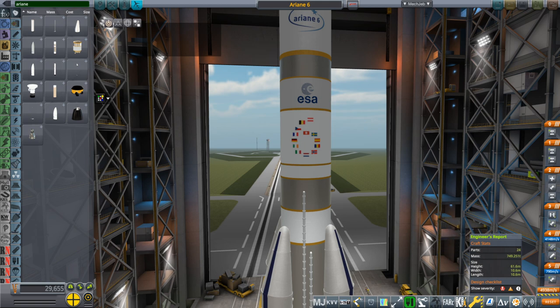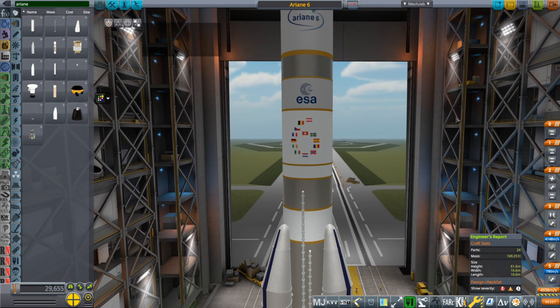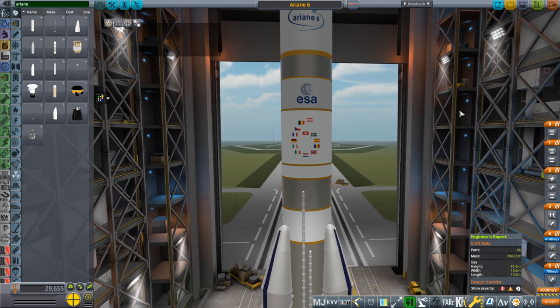Hello everyone and welcome to a video on the EDB Real Rockets mod in Kerbal Space Program 1.8.1 with Realism Overhaul. These parts were made for Realism Overhaul. They technically could work in stock if you remove the folder with the Realism Overhaul configurations, but I don't know how well they are balanced. I certainly have not placed them in any particular location in the tech tree or priced them in any particular way, so keep that in mind.